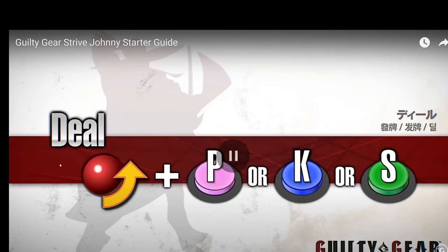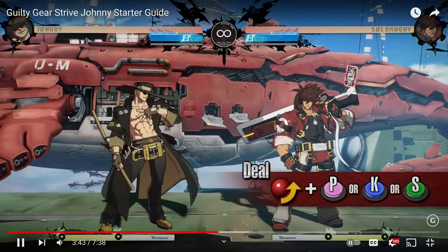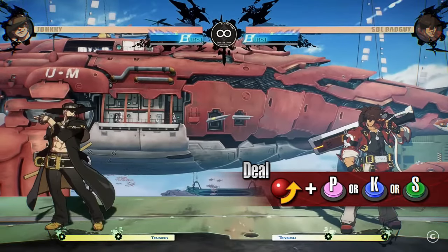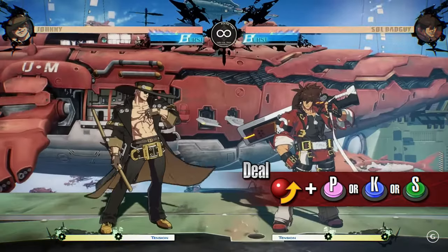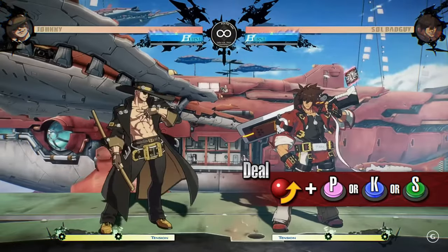Deal. This guy has a move that allows him to continue attacking — that's great. And if you look at the way he throws his arms, you can't tell if he's throwing a sword attack or if he's throwing a card down, so that's pretty confusing. Johnny throws a card in front of himself; the direction the card is thrown varies between the punch, kick, and slash versions. The card does not hit as an attack, but slicing it with any version of Mistfiner triggers a follow-up attack in the card's current position.